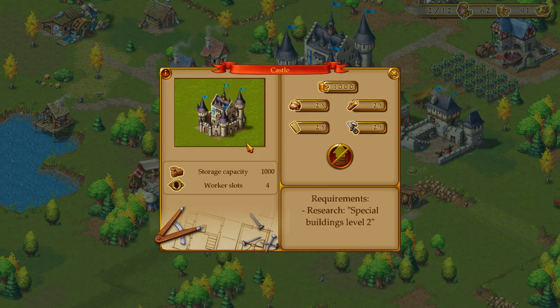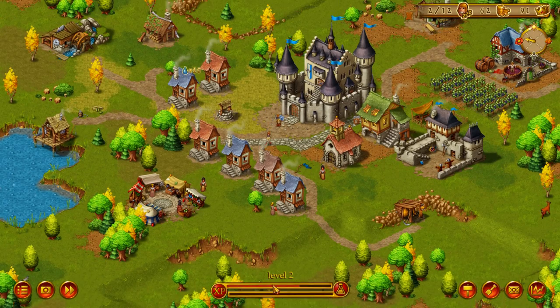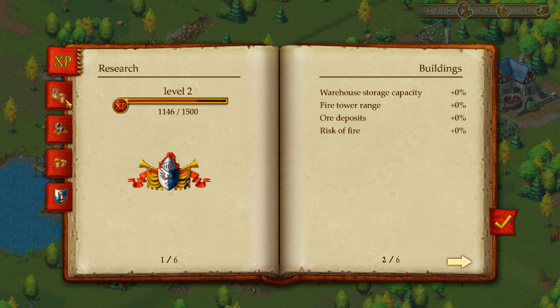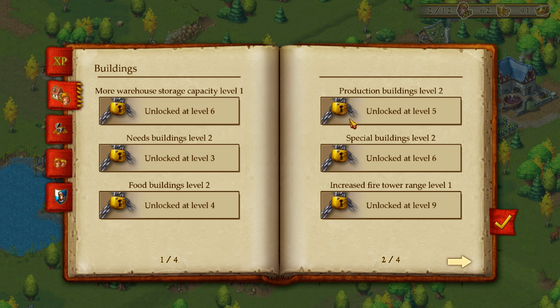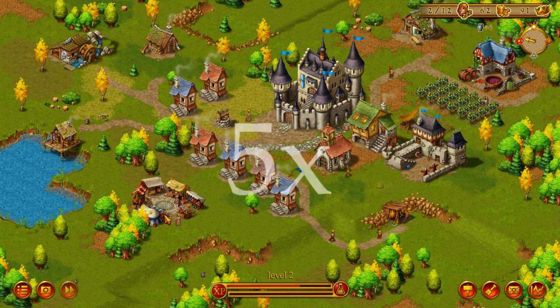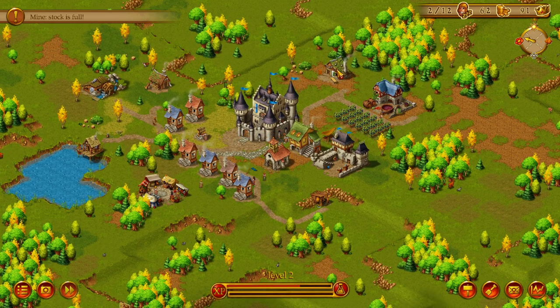Let's see about... there's a Guard Tower range, Level 2. We've got pretty much all we can do at the moment. Let's let it run here for a bit. Everyone's happy at the moment. We have gold coming in, we have a little bit of prestige — we spent most of it — but we're getting there.